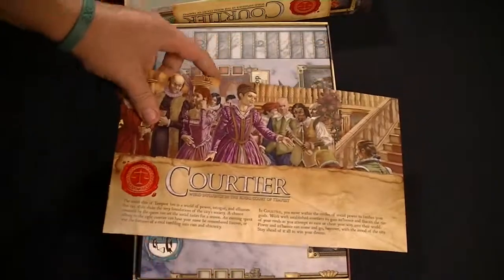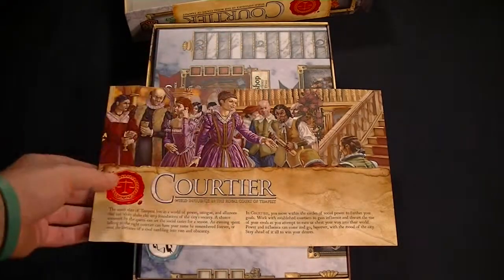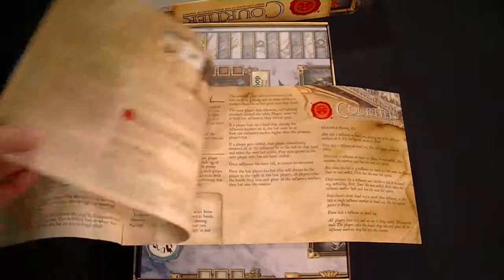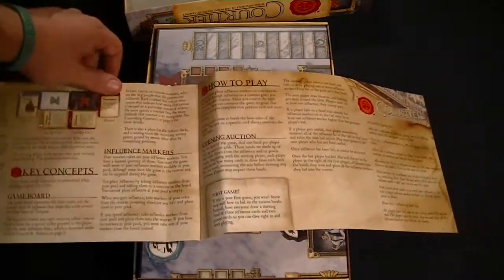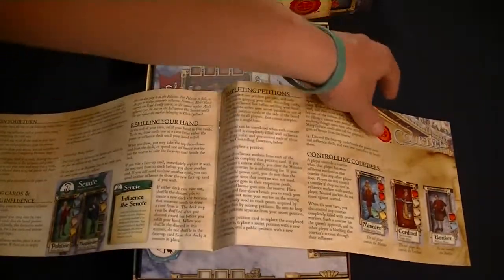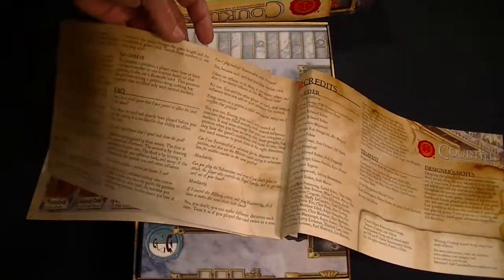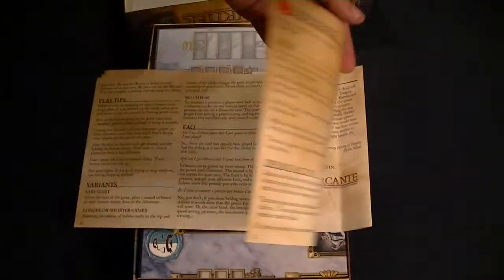We've got the rulebook once again in that same sort of half style as the previous two games. It starts off with a little bit of fiction to kind of set the scene. It looks like it's got a bit of an auction mechanic to it. And all in all, it looks like there's eight pages of rules with some examples of play and some optional rules for playing with two players.